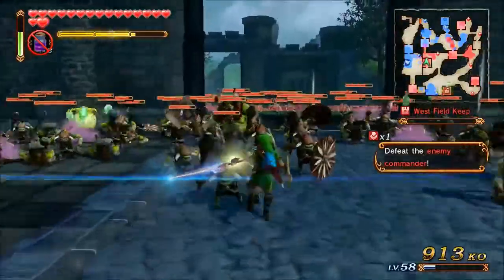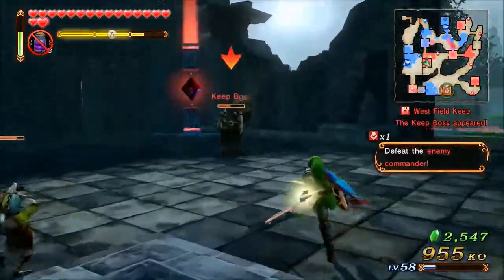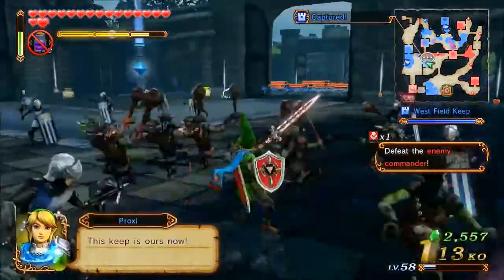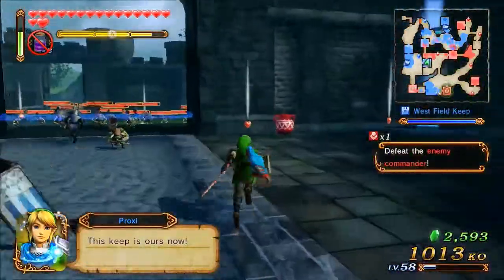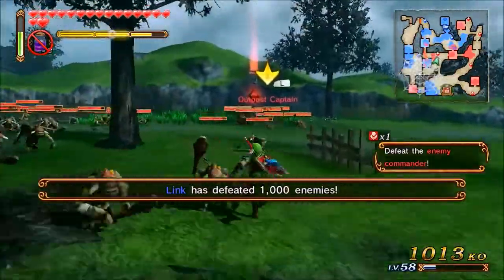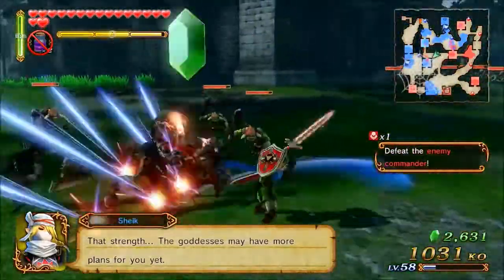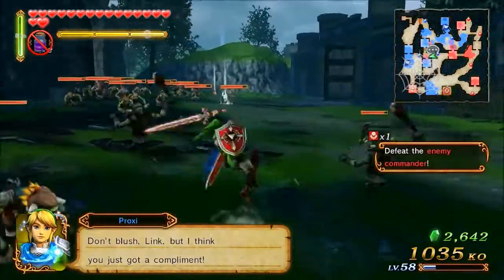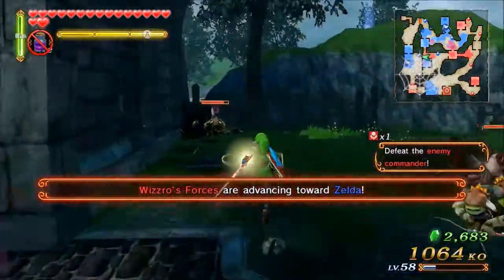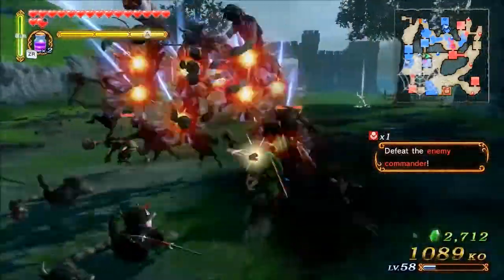There is a bit of a problem with waiting for certain enemies to do certain attacks so you can respond with your counterattack. I didn't immediately kill the Keep Guard because I wanted to pick off one or two other guys — I still need to get to the 1,200 kills, and that's mostly why I'm not just immediately taking out the enemy commander. I'm not worried about time or damage here since this is a lower level. I'm mostly worried about getting to that 1,200, so I'm going around killing outpost captains and trash mobs. I tend to save Focus Spirit for bosses.